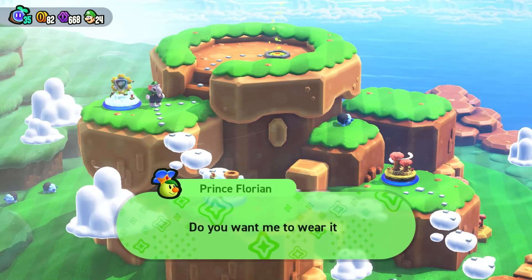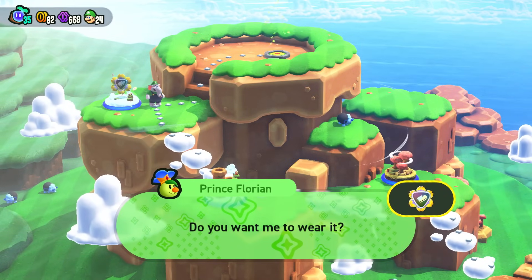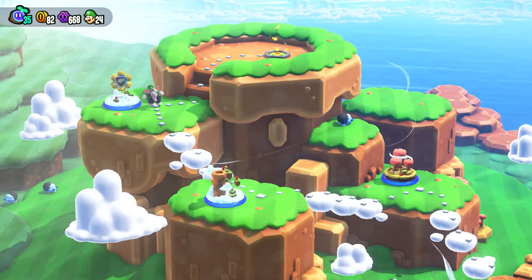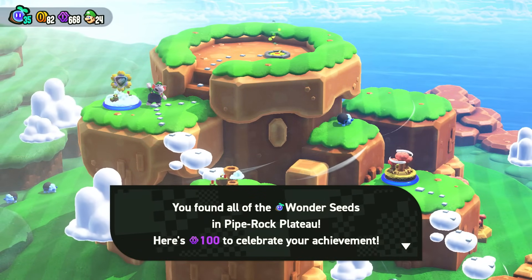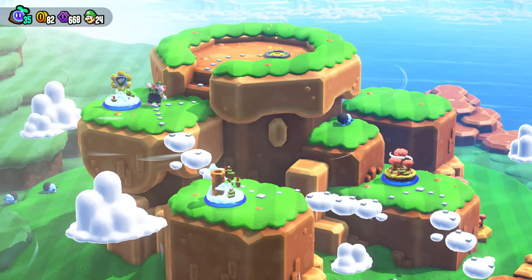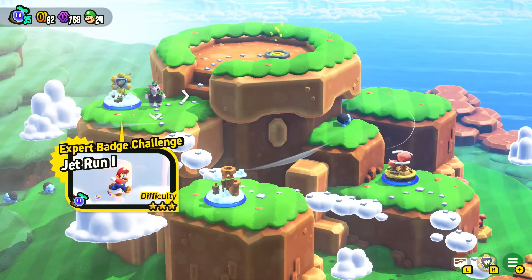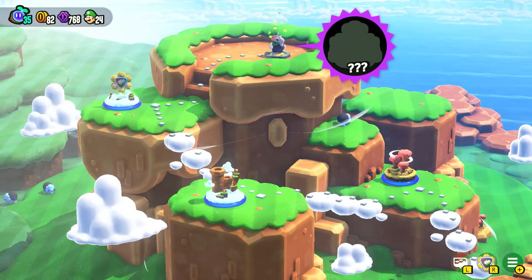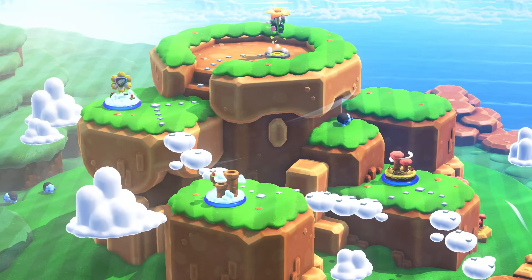There might be one more stage up here — and Prince Florian says nicely done, we get the badge we just used as a gift. We equip it, might not keep it for super long but worth experimenting with. And then — congratulations, we found all the wonder seeds in Pipe Rock Plateau! Here's 100 flower coins to celebrate your achievement. Awesome — we finally did it, we 100% completed Pipe Rock Plateau! Such a huge first world. But what is this going to lead to?